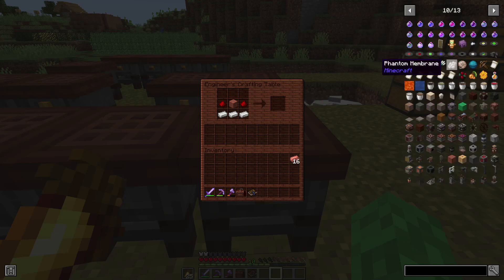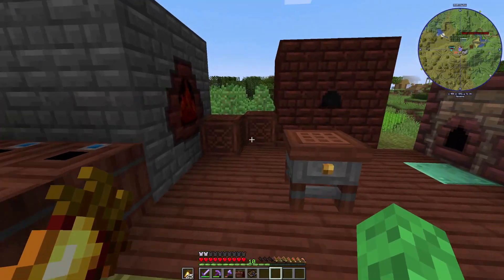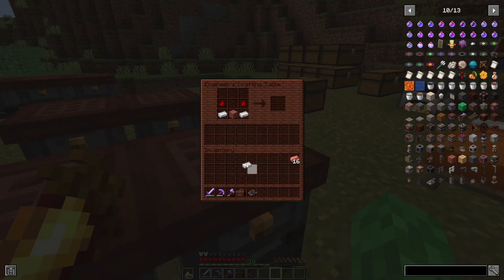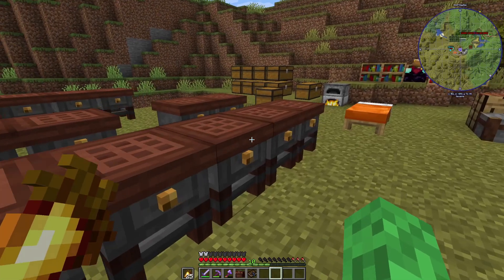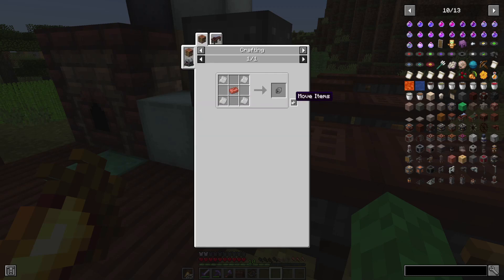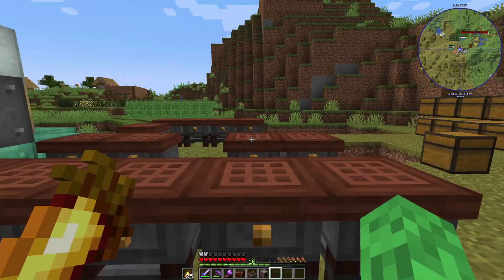I looked this up and noticed the tutorial I was referencing may be out of date. I couldn't remember how to craft this. Looking it up — kinetic dynamo — okay, they did change it slightly. It now requires an iron mechanical component, which is four iron plates. Let's grab a bit more iron and make those.